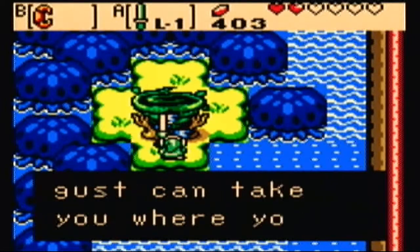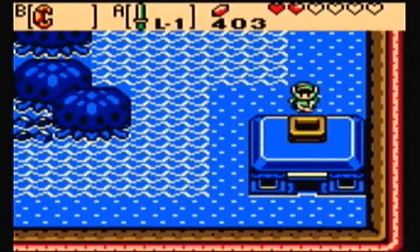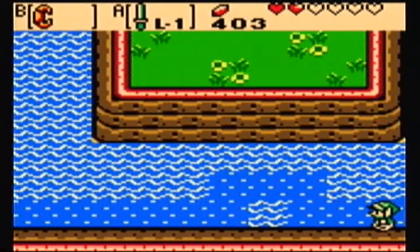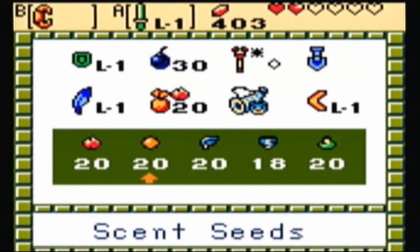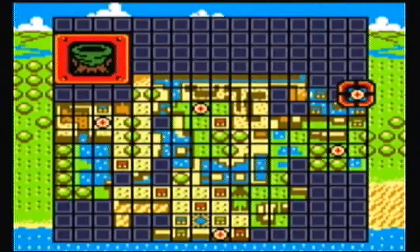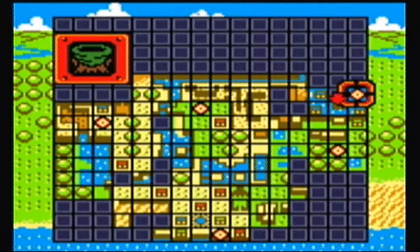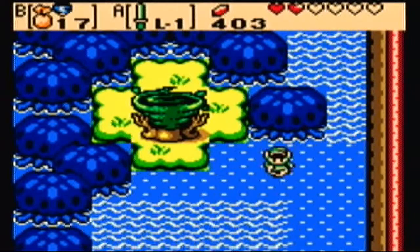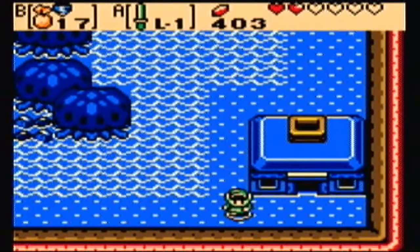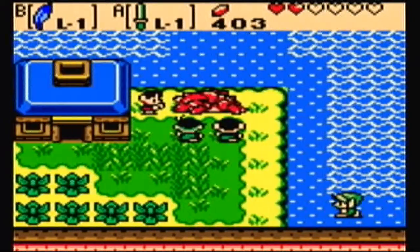Oh my god, Gale Seeds! You got Gale Seeds. Their gust can take you wherever you want to go. Open your seed satchel to use them. This is the other most useful item in the game — Gale Seeds — because this is basically like... what is it? It's like Wind Waker. Basically you use this and you can warp to any tree in Holodrum. Most useful seed by far, and one of the most useful items, because it saves us so much time getting back and forth later on. There is a tree in every area.